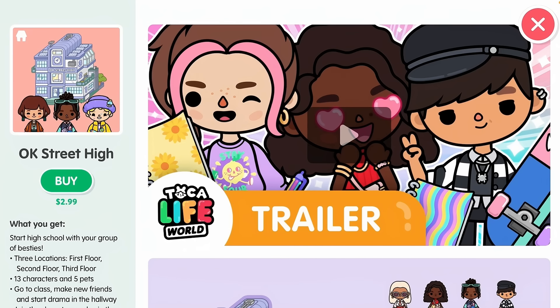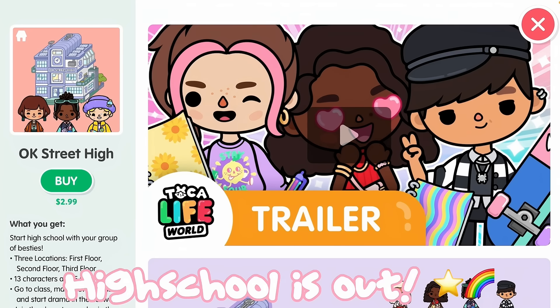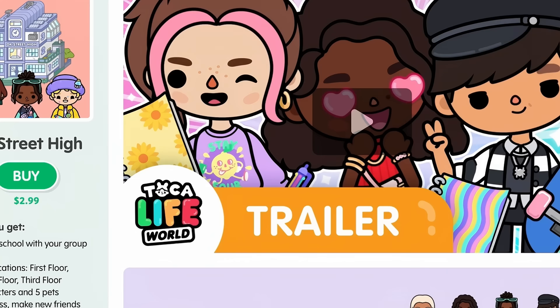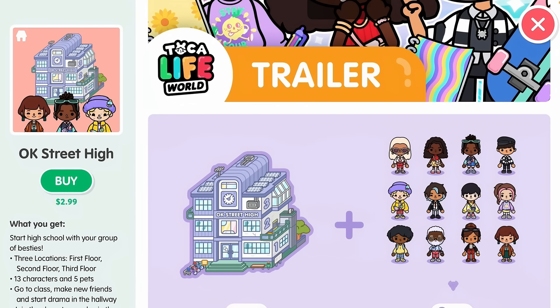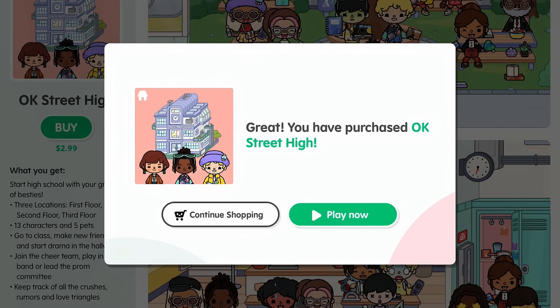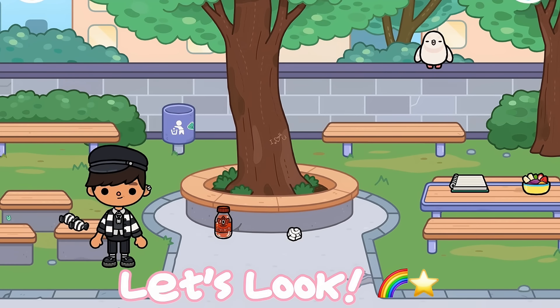Hey stars, it's me Token Art and welcome back to my channel! In this video, the brand new OK Street High Building just came out. I just woke up so please ignore my voice, but I cannot wait to review this pack. It just came out so we're going to check it out — it is three dollars but it comes with a lot. Here are some pictures: you get 13 characters and a secret crumpet which we should definitely find. I purchased OK Street, so let's go ahead and play!